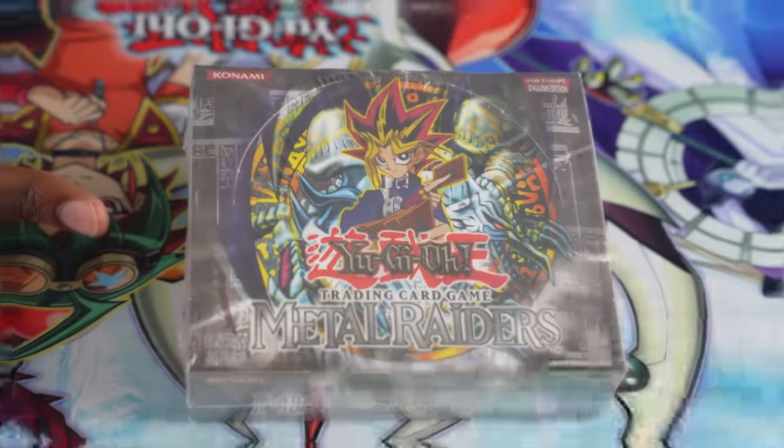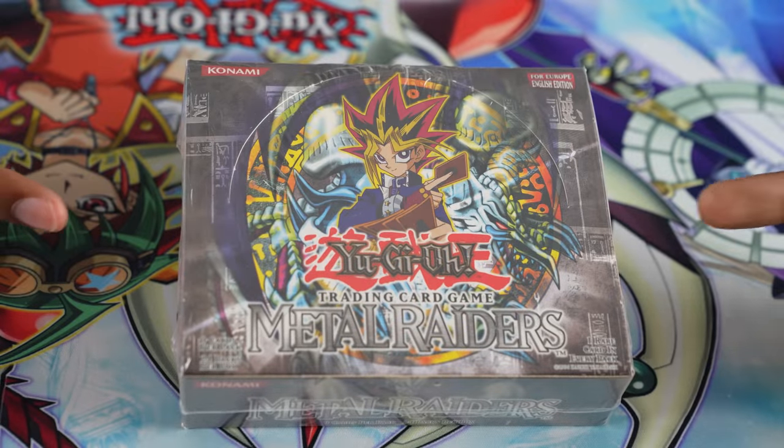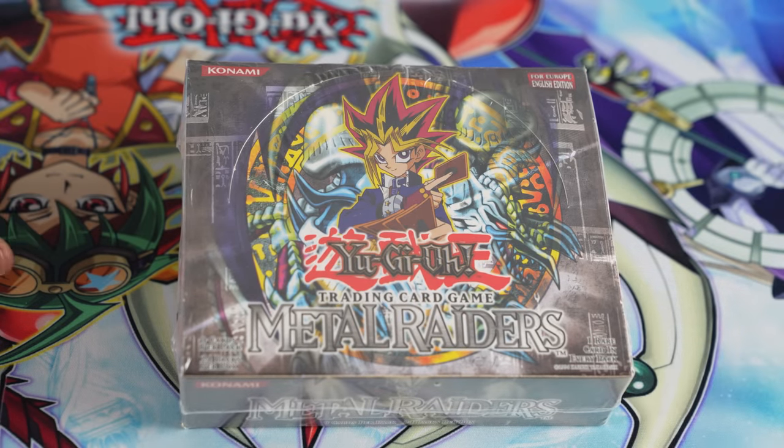This week we're playing with Metal Raiders — the second set released in the TCG. It released such cool monsters as Summon Skull, Beryl Dragon, and Gate Guardian, and cool spells and traps like Mirror Force, Solemn Judgment, and Change of Heart! Last week in Episode 1, we opened Legend of Blue-Eyes White Dragon, so check that out if you haven't already.